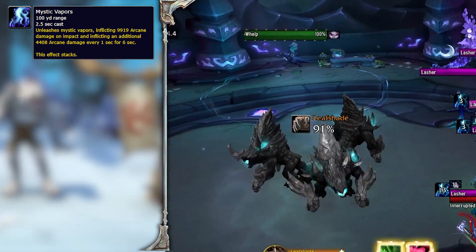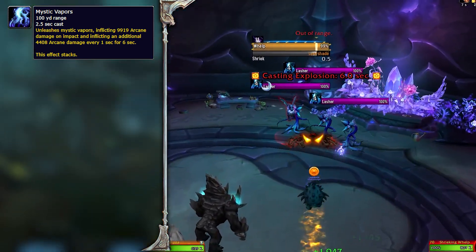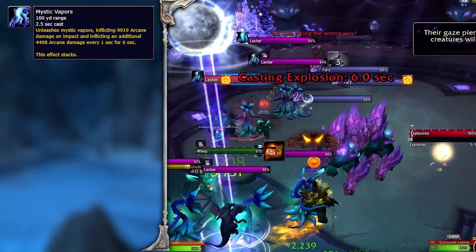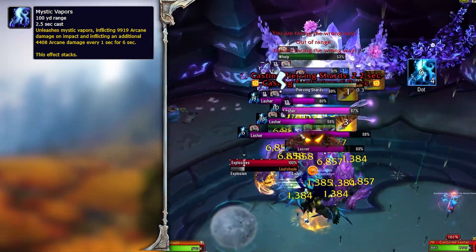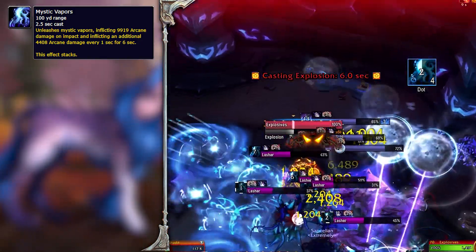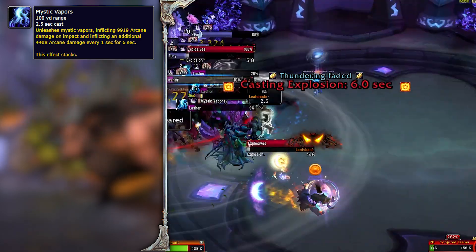You can avoid pulling the Shrieking Whelp by not entering the circles surrounding him. If he gets in combat with you, he will start Shrieking and awaken the inactive mobs he patrols around. You can CC and kill him before his cast is over, but more often than not it will go through in a pug — so just avoid it! For our route today we will not be pulling these mobs, but we'll discuss their abilities later when we encounter them again before the second boss.